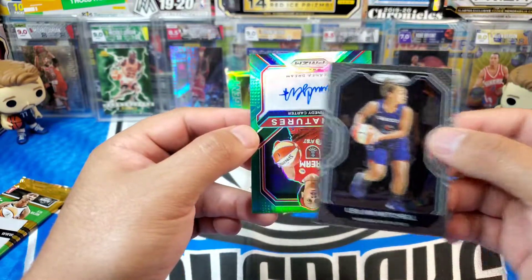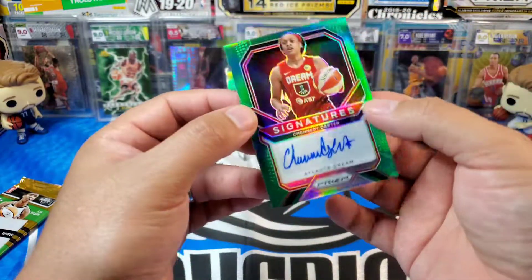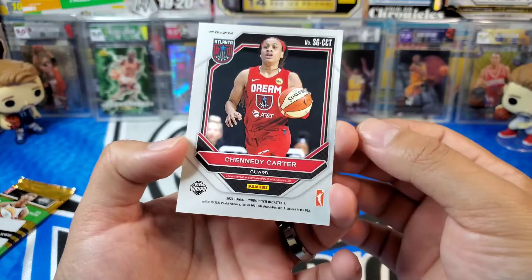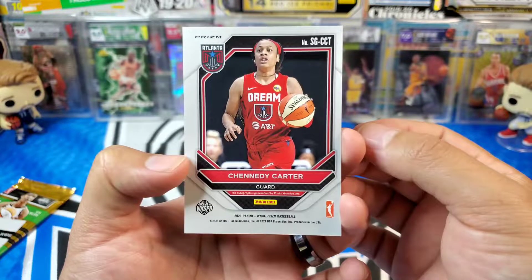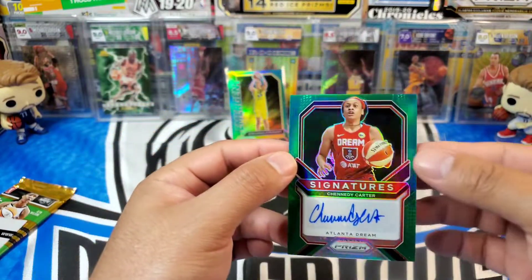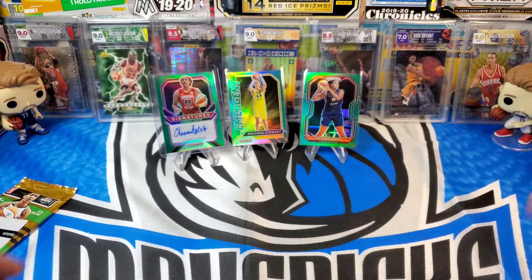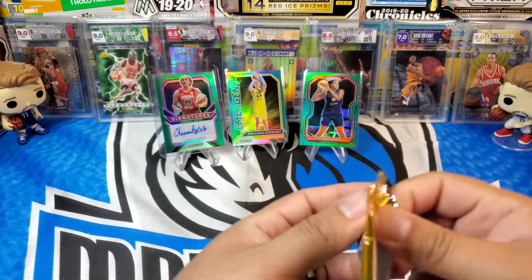Leilani Mitchell, and look at that — we did get an autograph! It is Chenity Carter for the Atlanta Dream. So very nice — guard for the Atlanta Dream. We will definitely take that, sleeve it up, definitely throw that one up there. And I'm also going to throw up this green parallel as well. Since there's not a whole lot of cards, we'll just throw up all of the parallels.